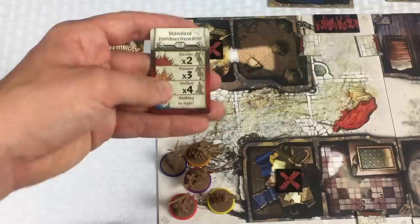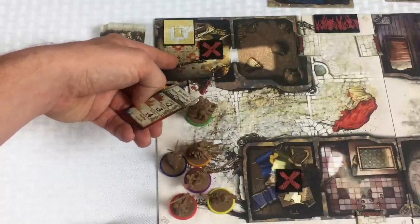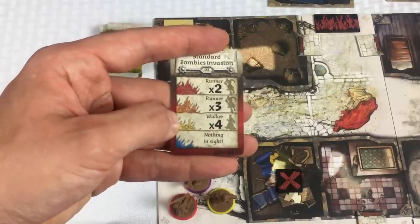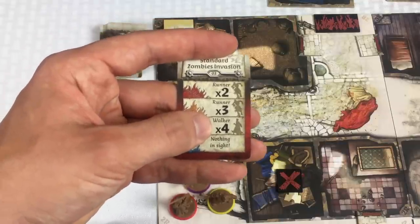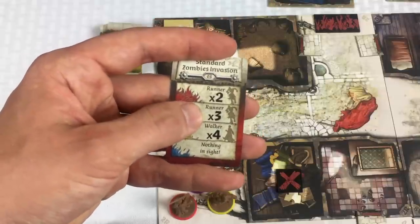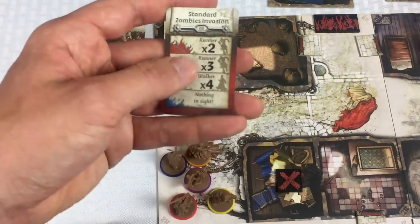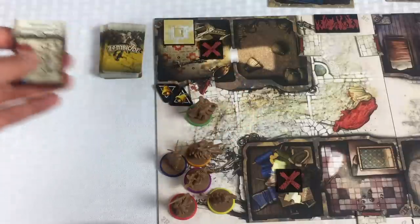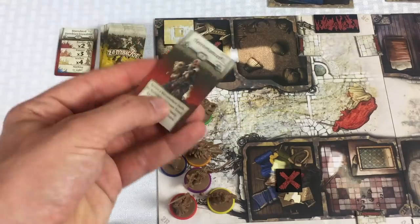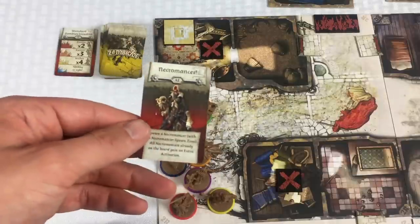In the blue zone, nothing was in the first room — no zombies to spawn. But for the second room, there's a necromancer. We didn't get a normal spawning. In the blue zone you have more chances that less scary stuff happens — for example yellow zone would put four walkers in, orange zone three runners, red zone two runners.